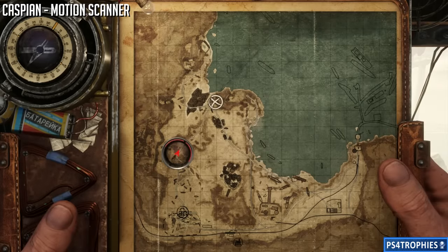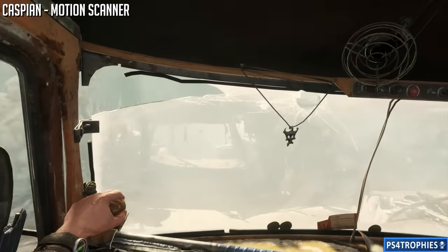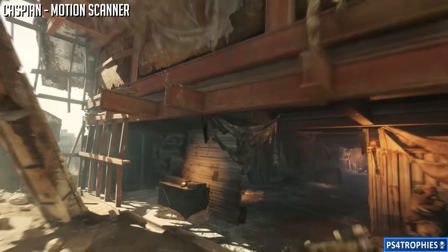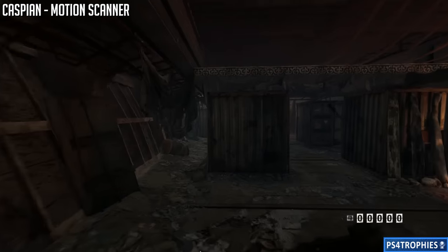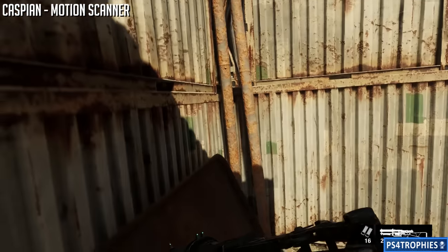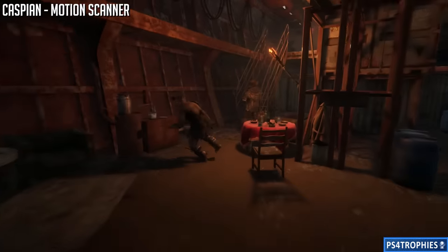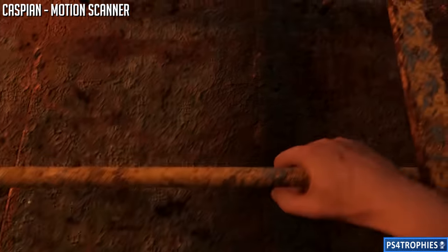Now let's head over to Caspian, where we're going to get the five remaining upgrades. Starting off with the motion scanner - once you get your van, take the road to the far left of the map straight north and you'll eventually see this ship. Go into it and up the stairs. We'll pass the locations of two collectibles, one in a room and one above, but we're making our way to the top where the captain's area is. Go inside, up the ladder, and that leads right to the motion scanner.